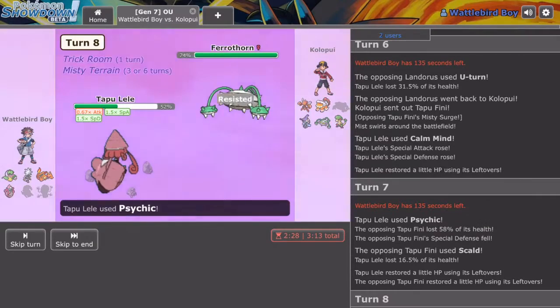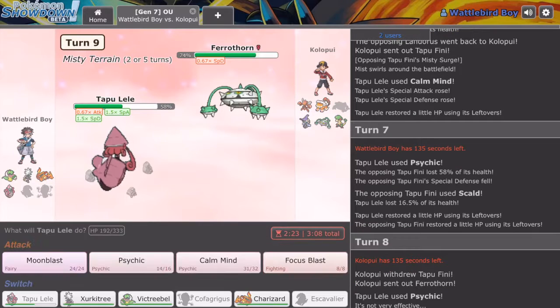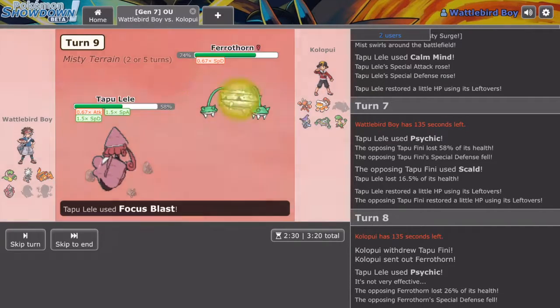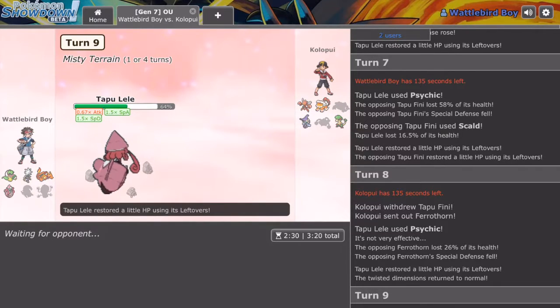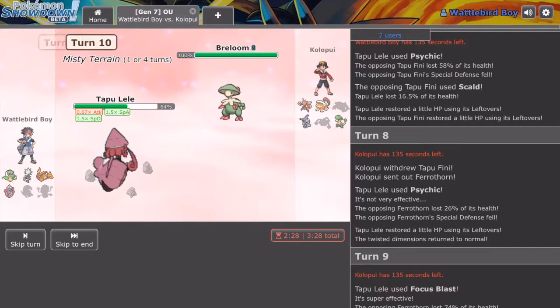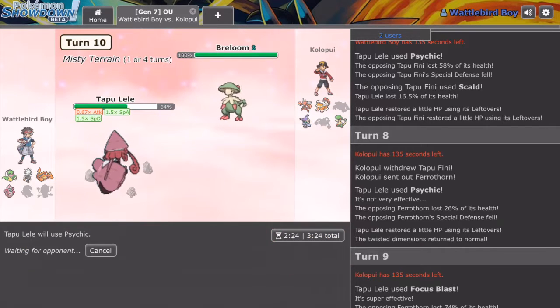Ferrothorn — okay, that's fine. He doesn't know I have Focus Blast, and his Special Defense is dropping. This is awesome — hopefully this Focus Blast hits. As if it does, that'd be huge, we'd be in the game. That's good — minus Special Defense drop. Focus Blast hitting! Wow. Psychic — because yeah, that's super effective. I feel like I'm back in the game honestly.